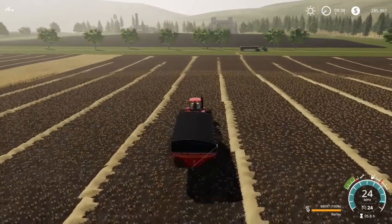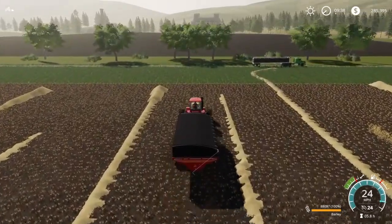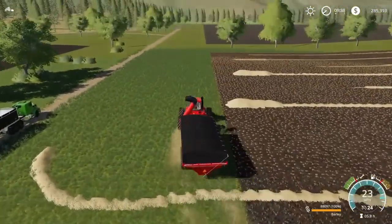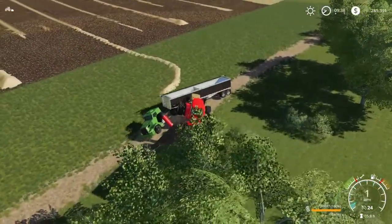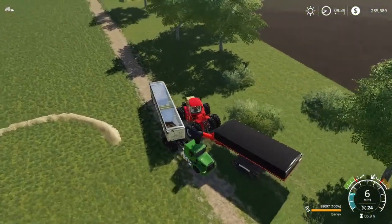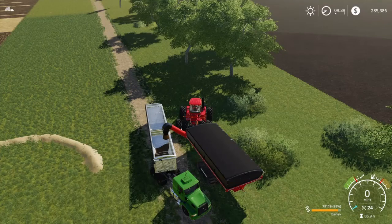We're going to bring this over here, take our truck around to the other side, pick up all that over there, and then empty our harvester into this trailer too. Then we'll dump all 88,097 liters into — oh, I did not mean to do that at all. Here we go. This is going to fill this thing up a little bit. I know it's a 500,000 liter capacity on that one side but this is going to fill it up pretty good.